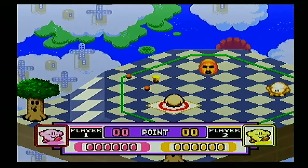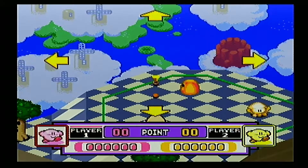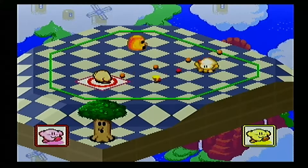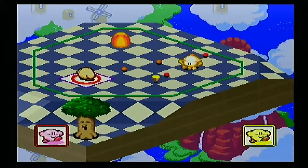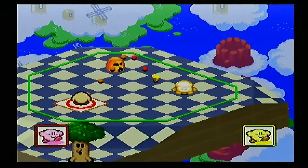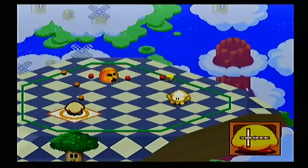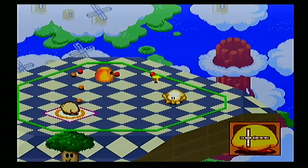If you hold Y you can see the map. X is the power-ups. I want to say if you hold B when you're not aiming, you can adjust your curve. Yeah, there it is — that'll curve your shot. Jeez, let's not do that.